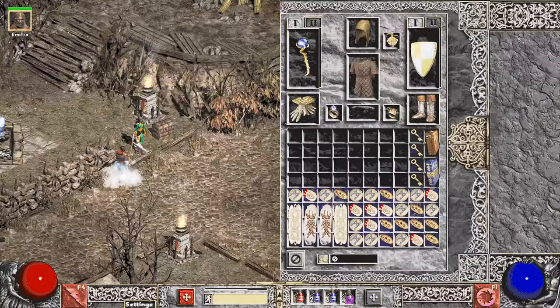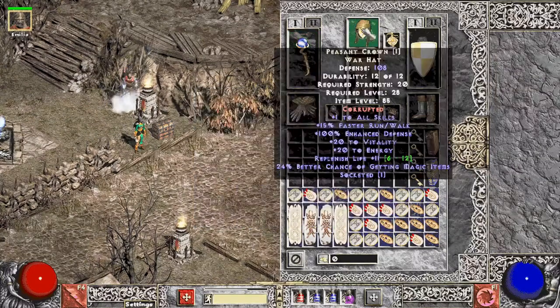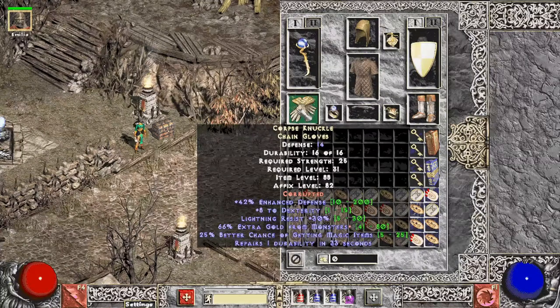I'd say it's mid-tier gear at this point — all self-found. I have an Oculus, not slammed yet. It's the only one I have and I'm kind of afraid to do that right now. It's got decent resists and is plus three, so I'm letting it sit until maybe I find a duplicate or something better. Got a Peasant Crown with magic find in it, and the Ghost Armor Spirit Shroud for skills. Still running Ancients' Pledge — it's got good resists so we'll stick with it for now.